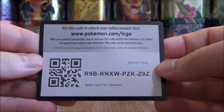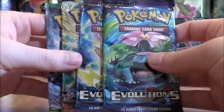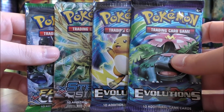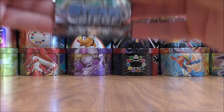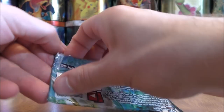And then the online TCG code card and the four booster packs — all XY series sets: two Evolutions, and then one each of Steam Siege and Fates Collide. I am going to save the Evolutions packs until the end. Evolutions is a base set reprint set, so a nostalgic set. Started off with Steam Siege — Xerneas BREAK would not be a bad pull from the pack.